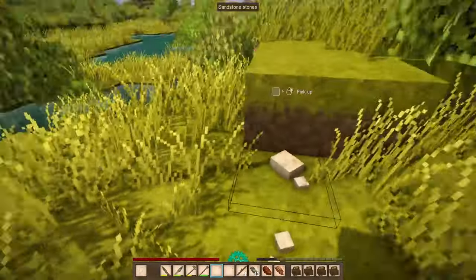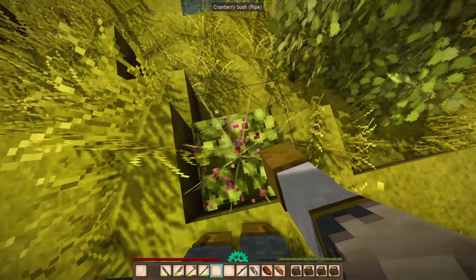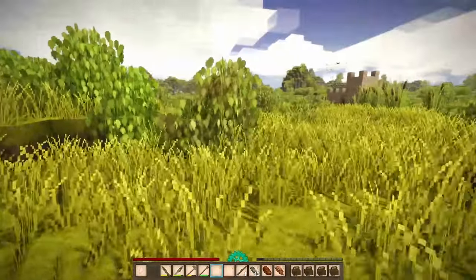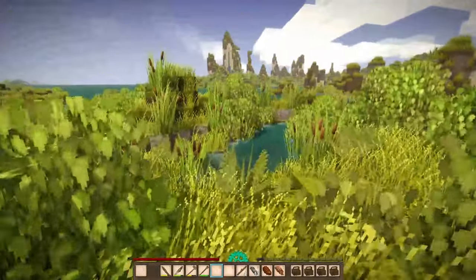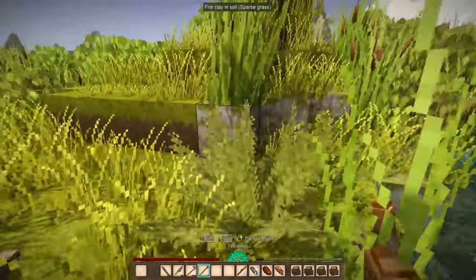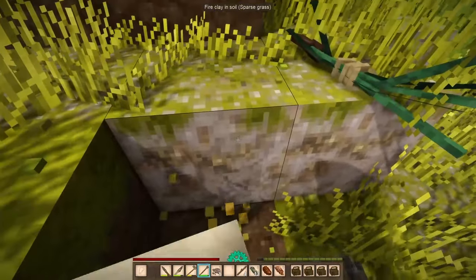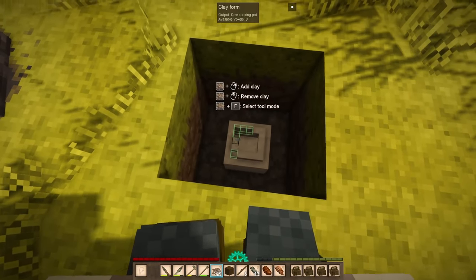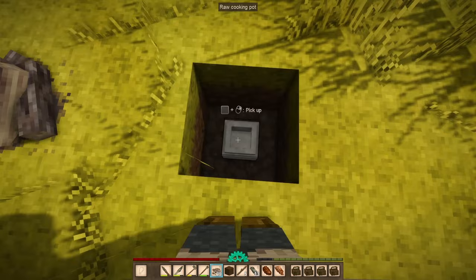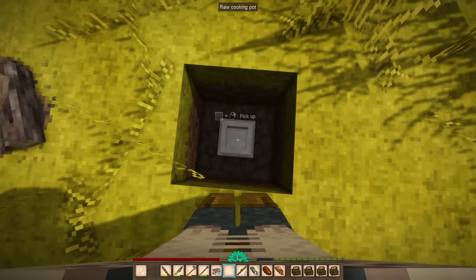It looks grayish. There's a lot of sandstone though. Some more cranberries — please give me some! There's a butterfly. Oh, that looks like clay! All right, I do have some space. Let's take out some of this clay — oh yes! Wonderful, let's toss this over there and pick it up.